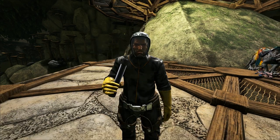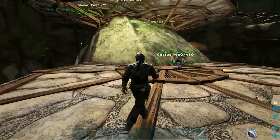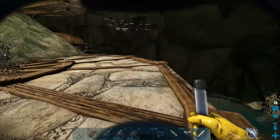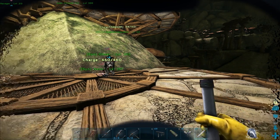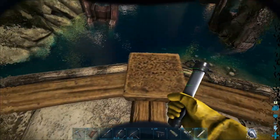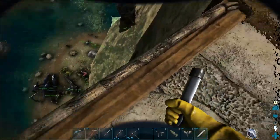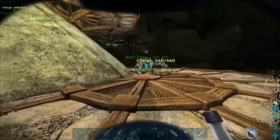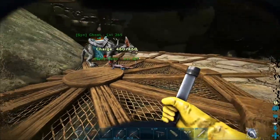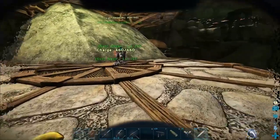Hey guys, we are back with some brand new Aberration and today we're gonna be building our own little platform. I've already built it kind of and laid down some foundations. It's not going to be perfect because these things are definitely not lined up the best way, but we're gonna make it work because I need railings just in case I fall off during an earthquake or something. We also need to make this place Jim Bob proof because he might come over and I don't want to be the cause of Jim Bob dying again.